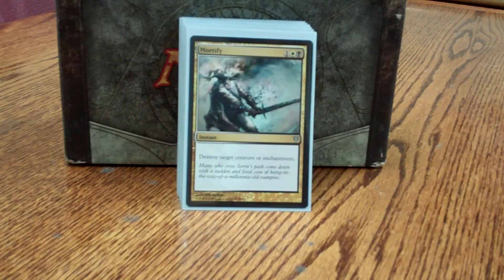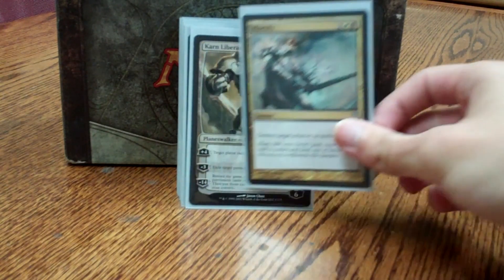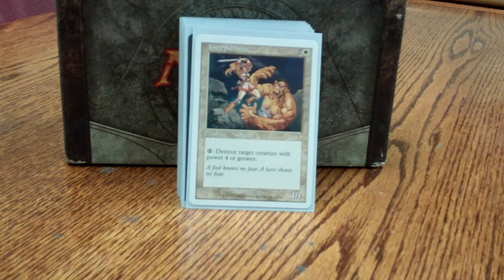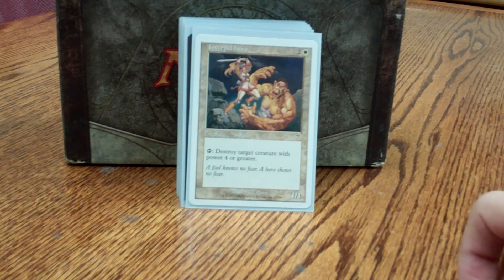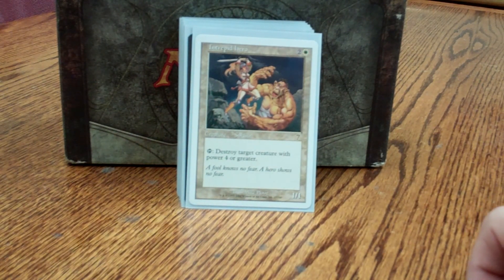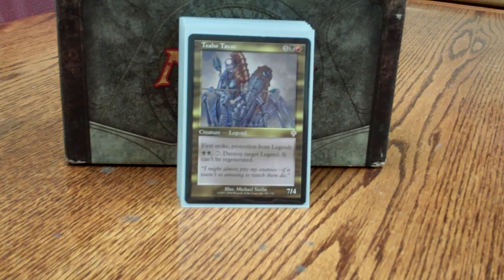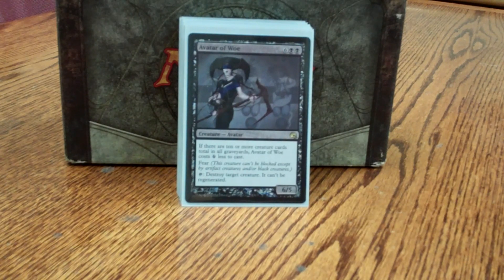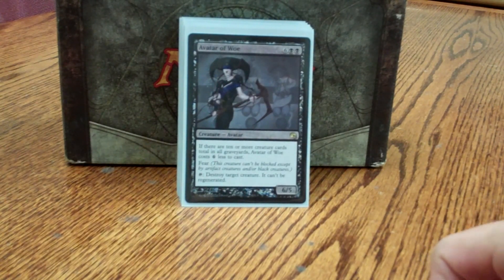Mortify I like over standard removal — it gives me the option of getting rid of a pesky enchantment. Karn Liberated is better than destruction; a lot of EDH decks play out of their graveyard. Intrepid Hero is repeatable removal — power 4 or greater is very relevant in EDH since a lot of large creatures are present. Tsabo Tavoc is mostly there just to be a general killer. Avatar of Woe is repeatable removal through Mindcrank and discard; I might even be able to cast it for 2 mana, and a 6/5 with fear is always good at getting through for the damage.